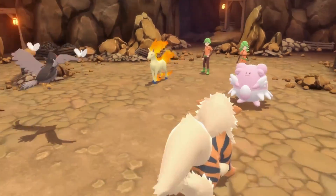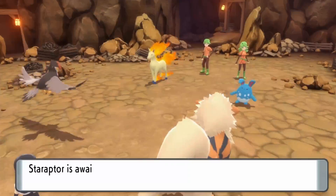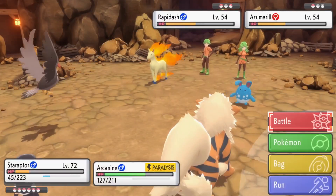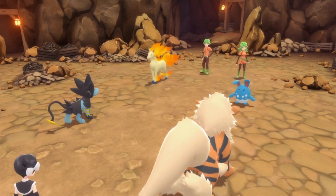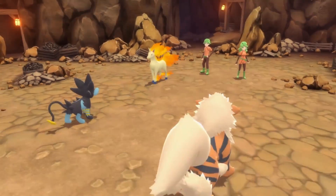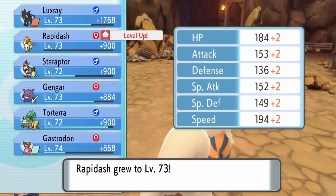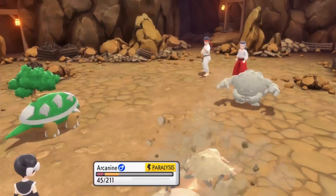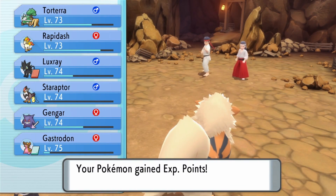Once you've done this, you can return to Victory Road, where you will have to take a different path than you did the first time. As you can see in the background, you just go right whenever you enter back from the Pokémon League. If you haven't done it before, you will have to fight together with Marnie in order to escort her out of this cave, but if you have, you can just run through.